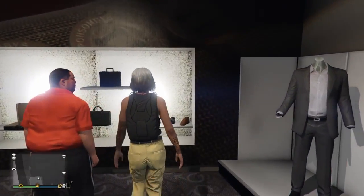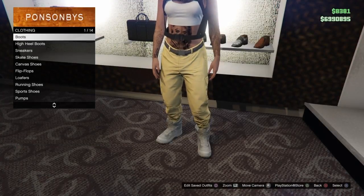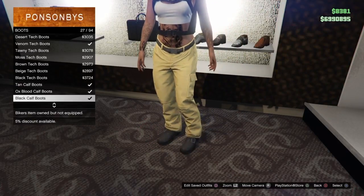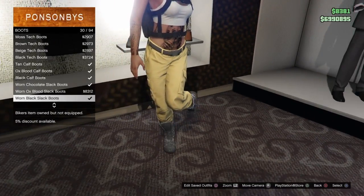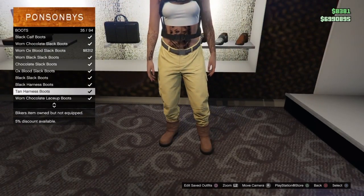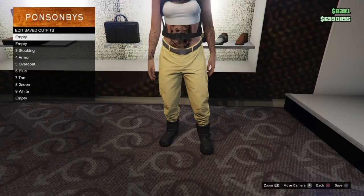Hello everyone, thank you so much for stopping by the channel today. I'm going to be showing you how to create yellow joggers from the cargo pants that we have on the female character. I'm sure this method is very similar to what works for the male as well, so if you're having any questions about that or wanted to try it, let us know in the comments if it works.